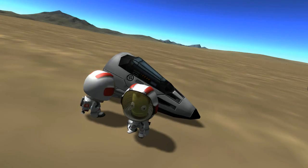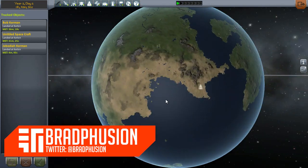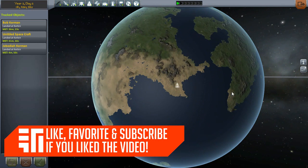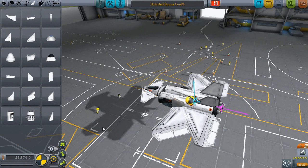Houston, we have a problem — we appear to be missing our ship. Jebediah and Bob Kerman have got themselves stranded in the desert, so it's my duty to go save them. Today I'm going to be building a functional aircraft that should rescue these guys and bring them back home. Thank you all for the advice and support on the first episode — that was awesome.